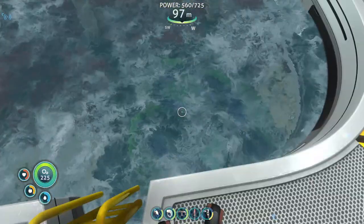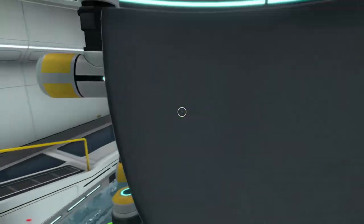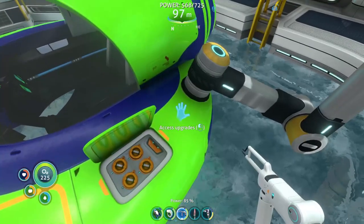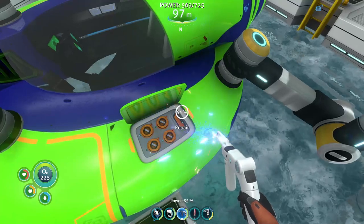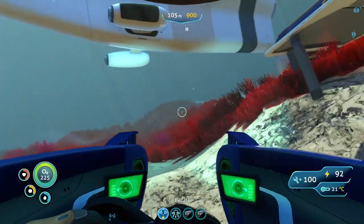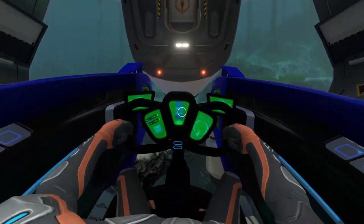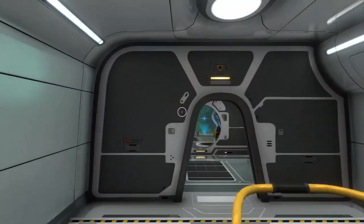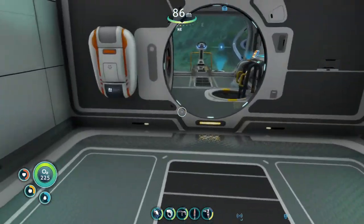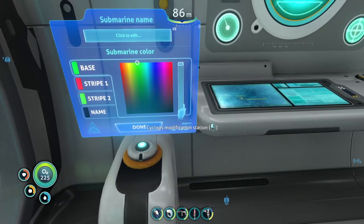I want to take the Seamoth — why isn't the Seamoth docked? I didn't want to dock it — dang it, I'm losing my mind here. Now this is what I wanted to do — then we can dock it in. Now our Seamoth comes with us. Now of course I want to match the colors to the Seamoth — boom, and then boom. Done.